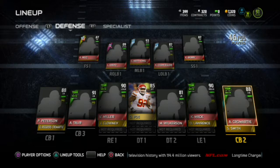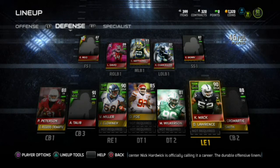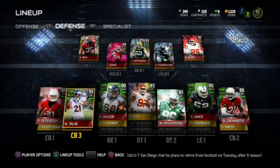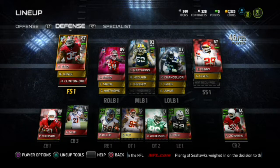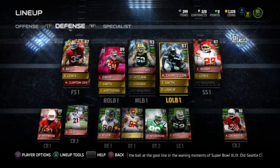On defense, we got Cromartie, Team of the Week Muhammad Wilkerson at the defensive tackle spot — I like him right there. Khalil Mack is another recent pickup, playing unstoppable at his position. Just picked up Team of the Week Aqib Talib; I sold the 93 overall Super Bowl Byron Maxwell. Talib already has two picks. The man, the myth, the legend: Patrick Peterson. Safeties Eric Berry and Eric Reed. Linebacking corps: Lavante David, Frozen Clay Matthews, and Frozen Cam Chancellor.